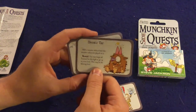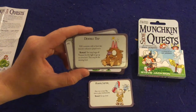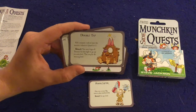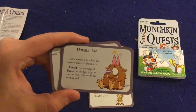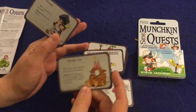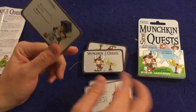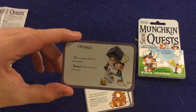Next we have Double Tap: kill a monster with at least two monster enhancers played on it — pretty difficult sometimes. You may forgo all treasure for this fight to go up an extra level. This may be the winning level, so this is one of those rare cards where if you can hold on to it and play it at the right time, you can sneak your way into a victory. Overkill: win a combat by 10 or more points, draw two extra treasures.